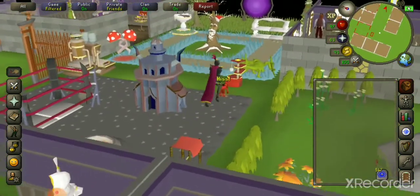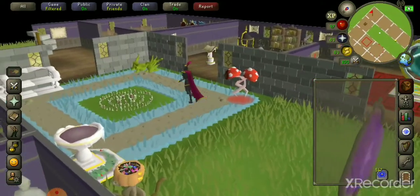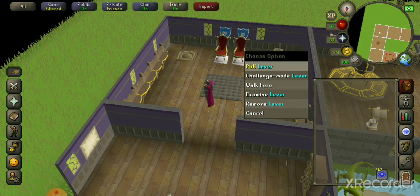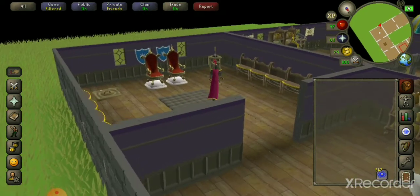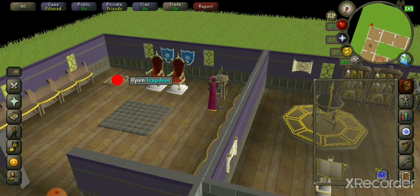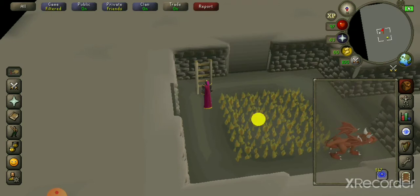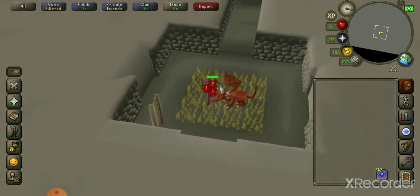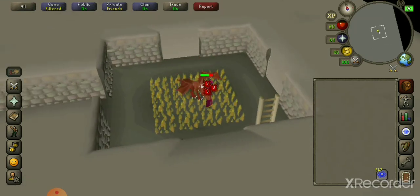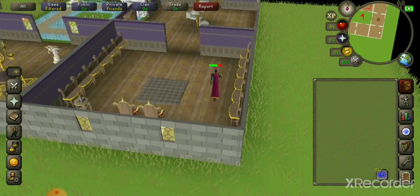In the dungeon, if you've got a PK skull active — rather than going out and actively getting yourself PK'd to remove it or waiting for it to time out — you can come here, turn challenge mode on, build this pit, sit here and take damage to suicide yourself. You'll pop out right outside your house and it'll remove the skull when you die.